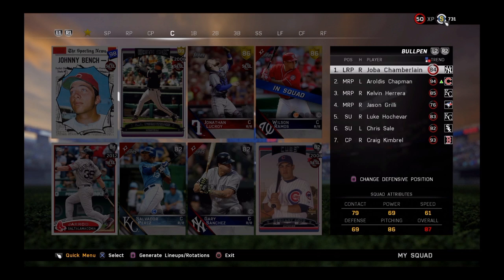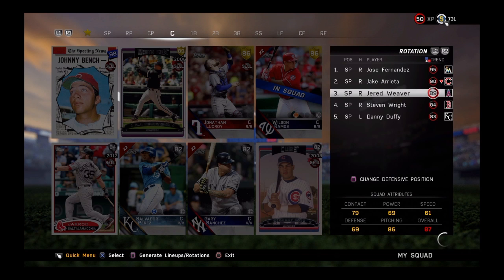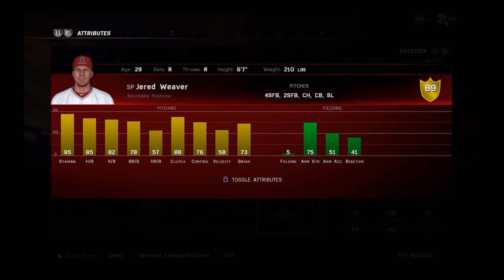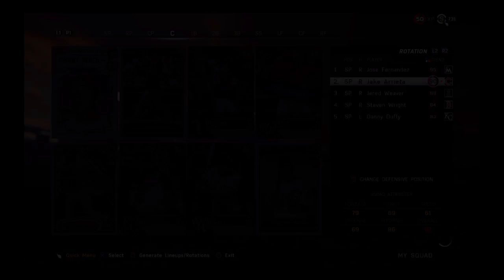So I'm not sure if we're going to be doing a best of 5 or best of 7 yet. The rules are, for the rotation: you're allowed a maximum of 1 diamond, a maximum of 1 flashback or legend, and you must use at least 2 silvers. My 1 diamond is Jose Fernandez — RIP Jose Fernandez. My 1 flashback or legend is Jared Weaver. I must use 2 silvers, so I have Steven Wright and Danny Duffy. That leaves 1 hole open for any gold pitcher, and I decided to use Jake Arrieta.